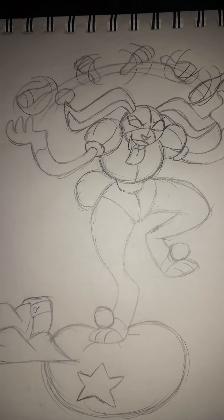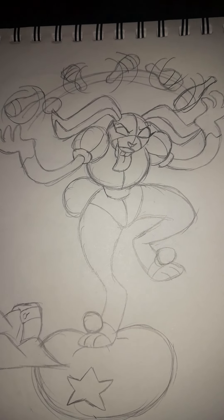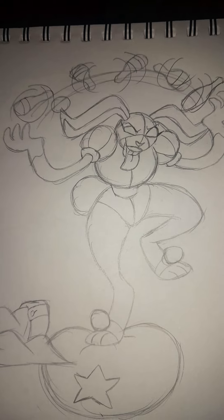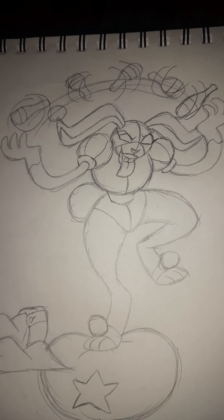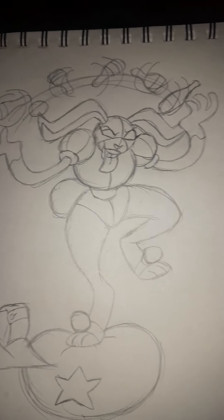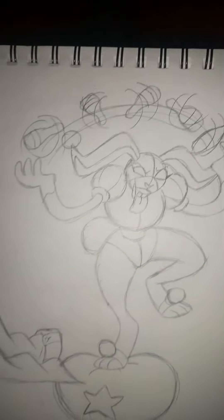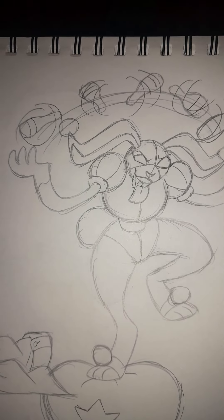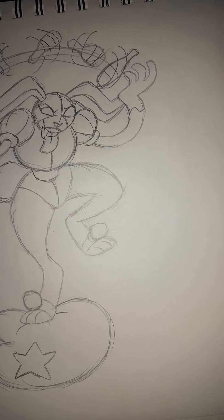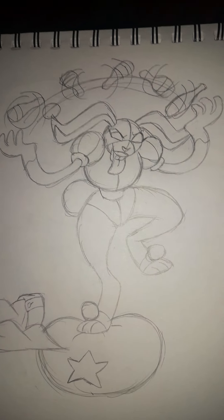She's a clown-based villain who uses her acrobatics and skills to commit robberies. Her main weapon is juggling — juggling heavy pins and bats that she uses as weapons. I'll draw another one soon.